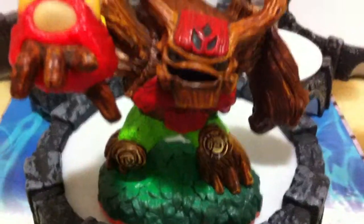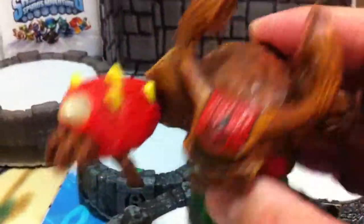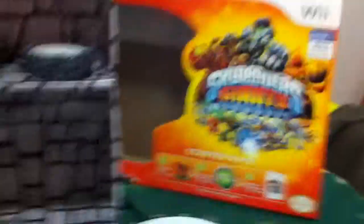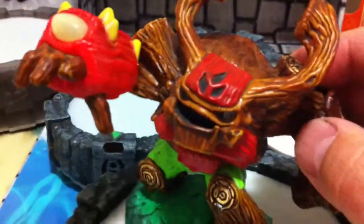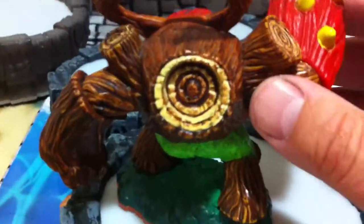You can see the base is almost double the size from the beginning. The figure is larger in every way, towers over the regular figures, and is heavier. Tree Rex is the one that came with the Giants starter pack, along with a couple of other figures, but he's the only actual Giant figure to come with it.